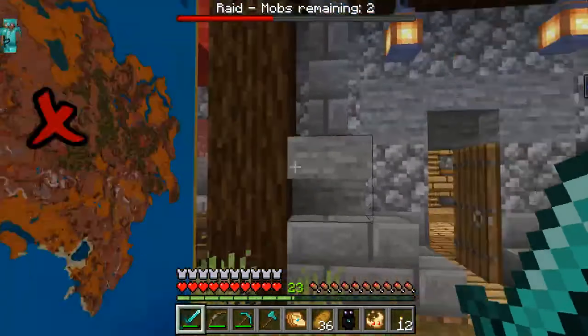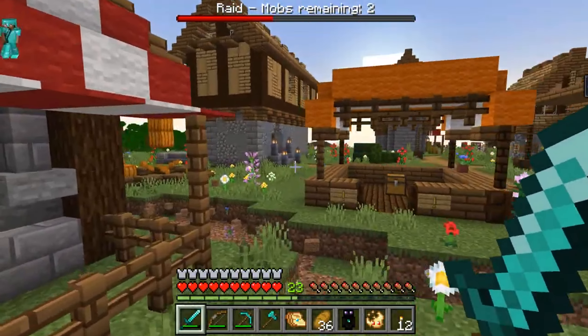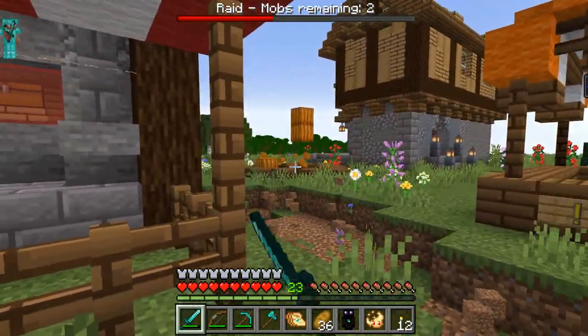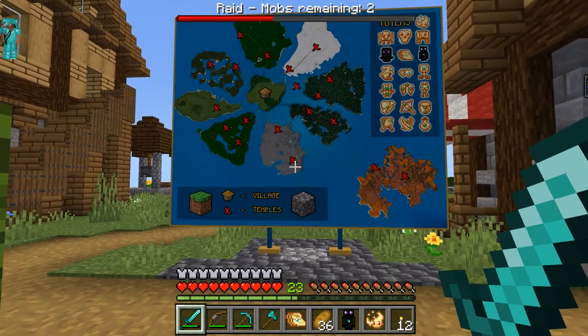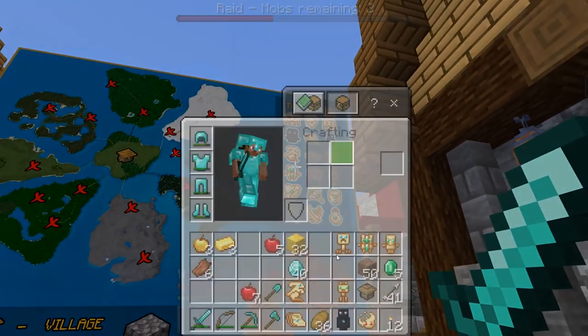We're back here in the village. As you can see, the raid is still going on. There's been just continuous raids here. I have no idea what happened to those pumpkins there. We're pretty much going to continue right back up where we left off. As you can see, there's a bunch of totems to collect here.